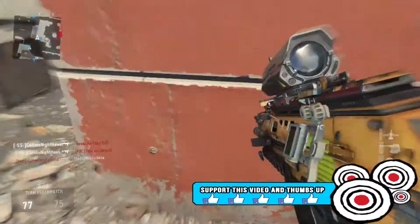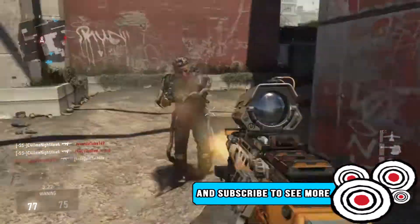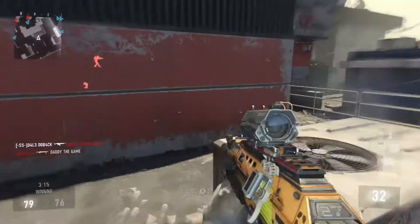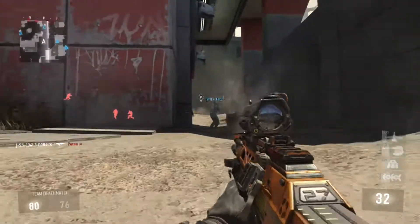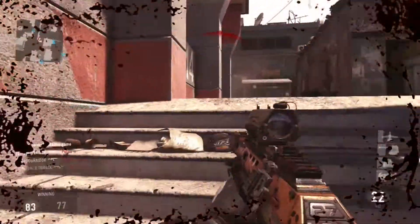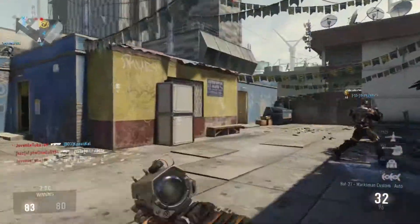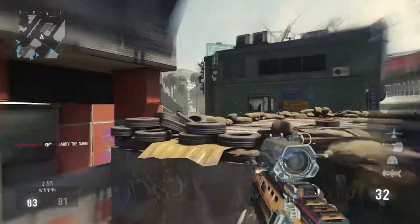I've done a video about this a couple hours ago on my channel telling you guys to try this out. If you get the BAL-27 Marksman, you can automatically get the ACOG scope with it — you don't have to unlock it. Normally you need around 120 kills with the weapon to get the ACOG scope, but if you have the Marksman, don't worry about that — it automatically comes with it.